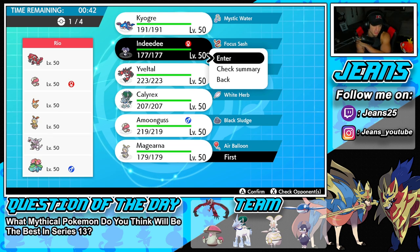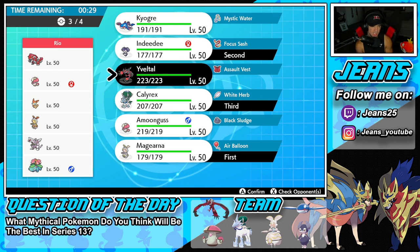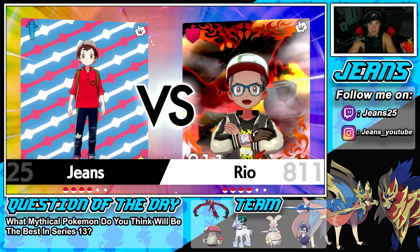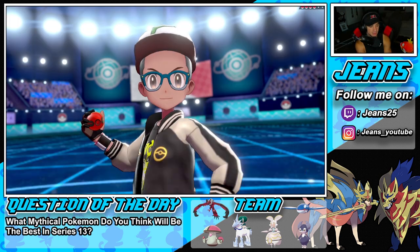How should I play this? I definitely need to get Trick Room off. Magearna will be my Trick Room Pokemon - if he leads Groudon, we have Air Balloon and roll from there. I'm going to roll Indeedee over Amoonguss in this battle. Calyrex in the back and Kyogre for weather control late game. I want Magearna to Dynamax again and get a perfect record. Let's do it - Magearna and Indeedee up front.